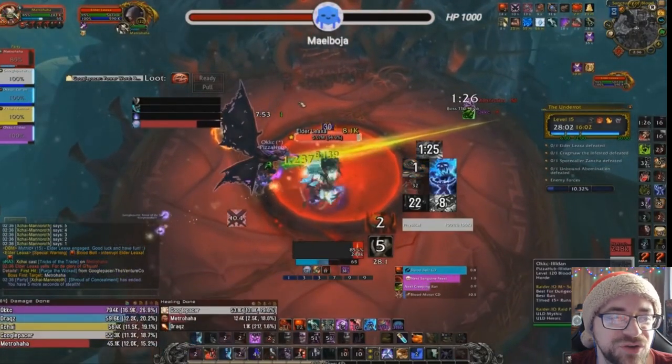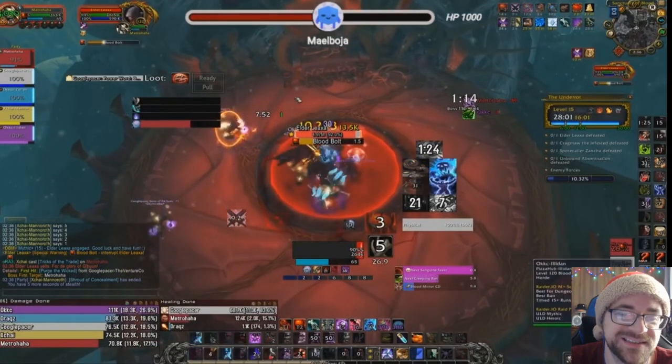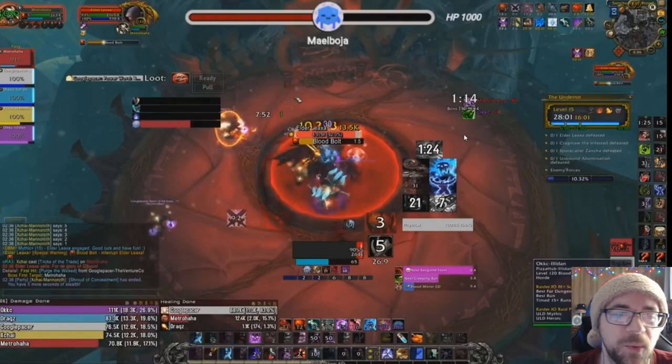Now I'm going to show you the same two bosses on a 15. This is a considerably higher key, but the affixes — it's not Grievous. This is the push week from a while back — a very easy week. But still, 15 Underrot. We actually upgraded this; they increased the timer so it counted. This was actually when the weak aura wasn't working.